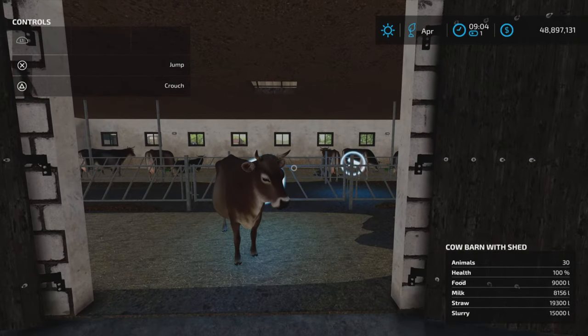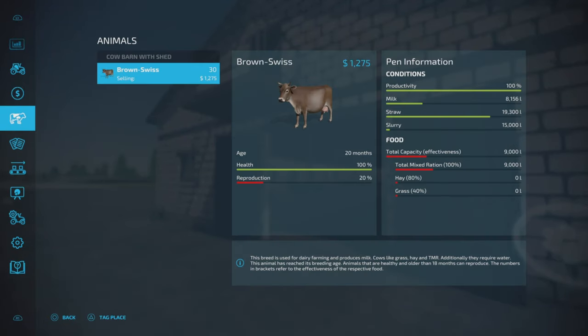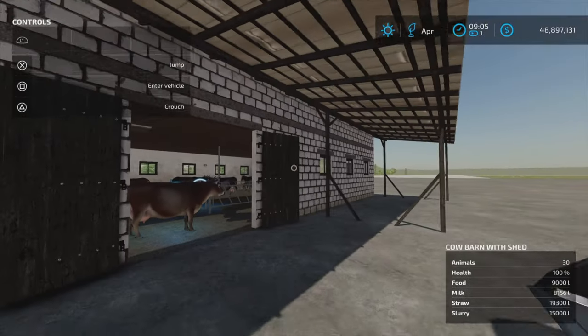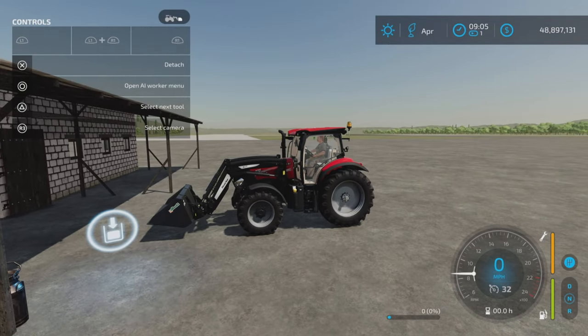That is still an issue in my mind. If we look at our animal information here, we have everything normally — productivity, milk, straw, slurry, food capacity — and that's after two months. We still have 9,000 liters of food after two months of not feeding them with a full barn. I actually initially tried with a bucket at this trigger and it wasn't successful. However, thanks again to Will T Gaming for being very patient and answering my questions.